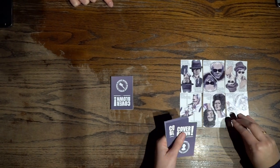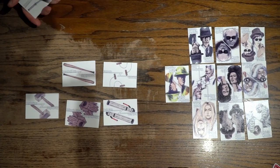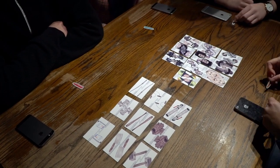First, take all of the suspect and weapon cards and place them face-up on the table. Then each player takes a bullet token and keeps it in hand. Remember what color your bullet token has.